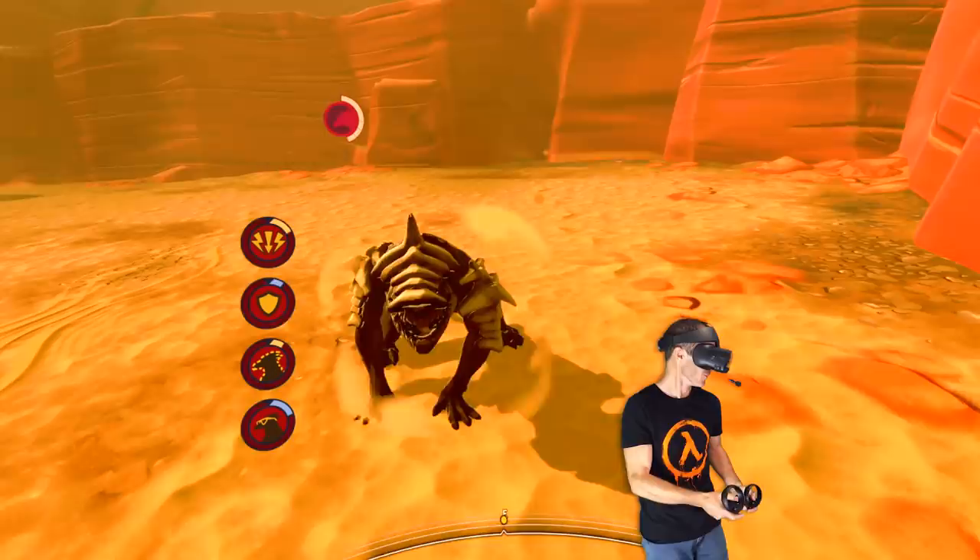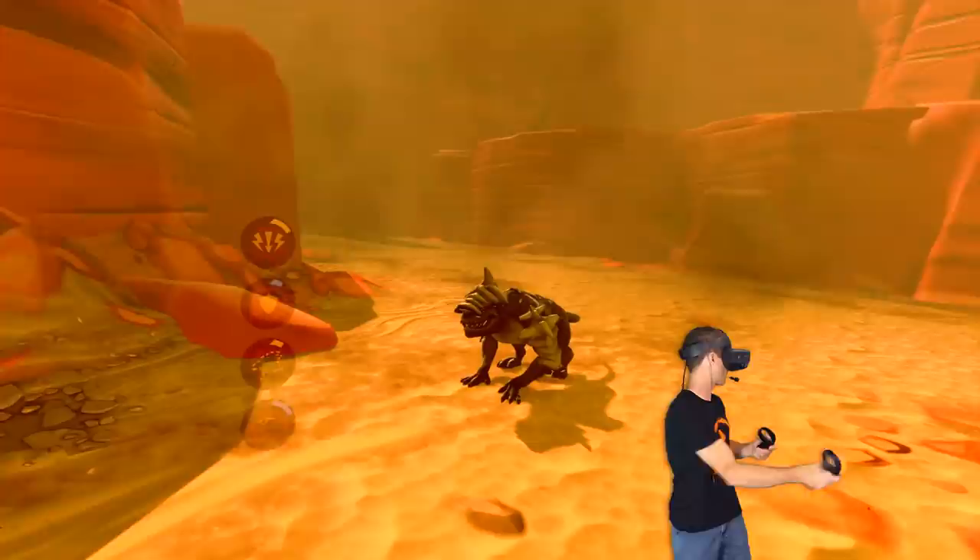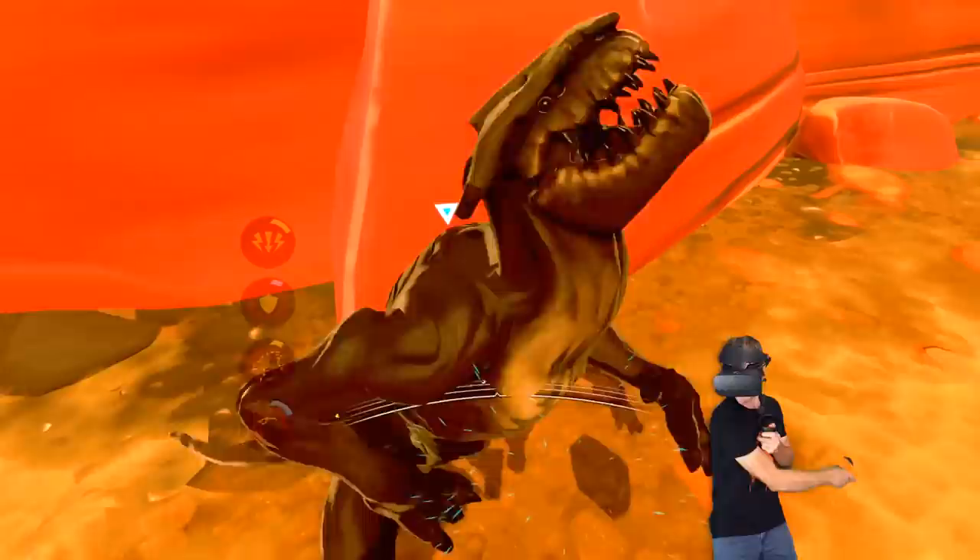Whoa dude. Oh my god. Guy just popped up out of nowhere. Give him a bit of a whip — scared the crap out of me. Get back, sand demon. I'm gonna whip him, gotta get all that armor off him. Gotta hate these sand wolves. We flog him.